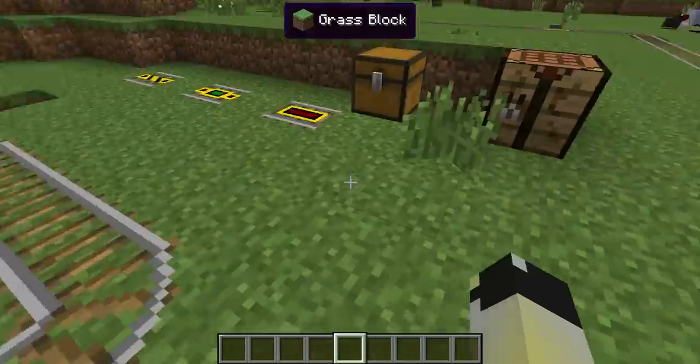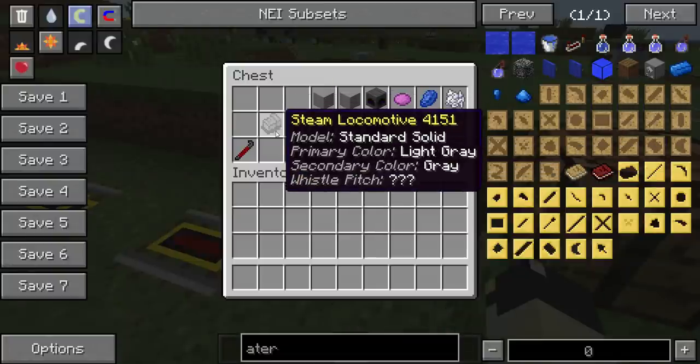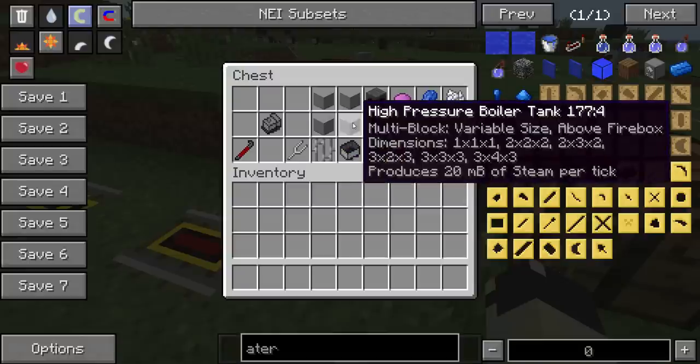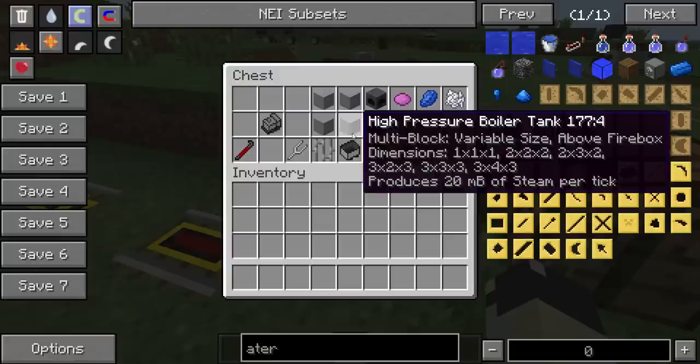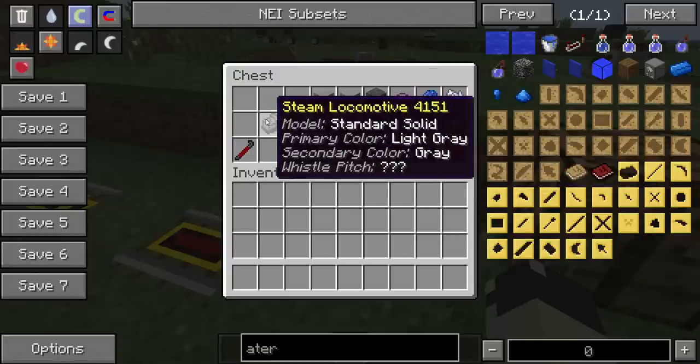So let's show you how to make this. This is the crafting recipe for one steam locomotive. When you build it with the two minecars, the iron bars, the high pressure boiler tank, and the two solid fuel boiler fireboxes, you get a steam locomotive. The model is standard solid and the two primary colours are grey and light grey, with the secondary colour also being grey.